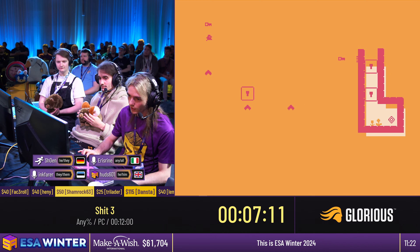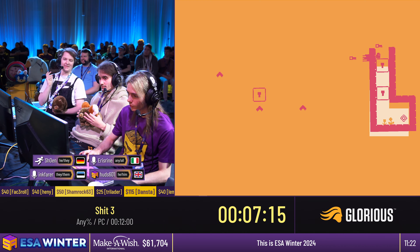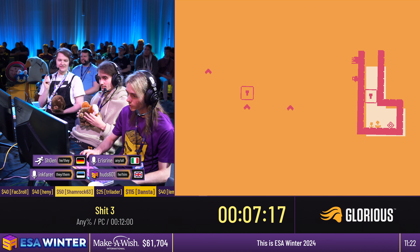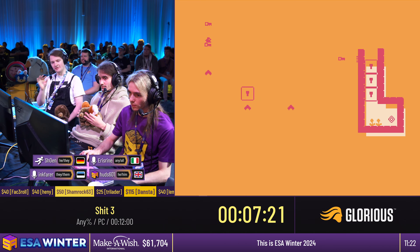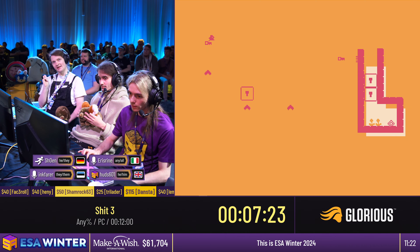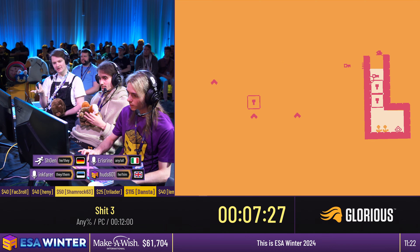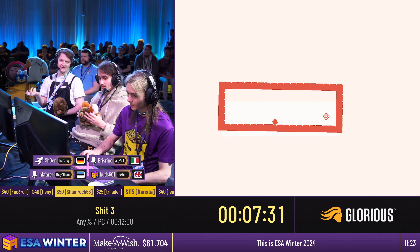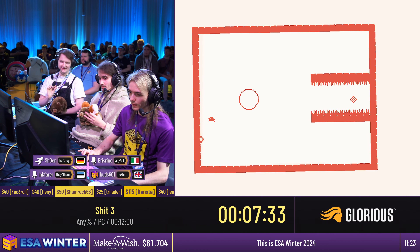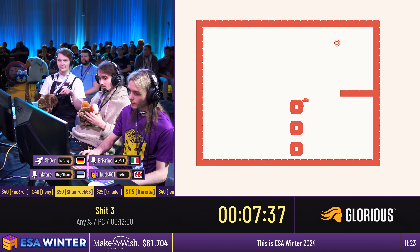Inky, do you want to explain this? So — if you screen wrap, the key follows you, so it zooms across the screen. And if you time it correctly, you can get it to hit one of the keyhole blocks. And if you do it even more accurately, you can get it to hit two of them at once. In that case, you need two keys to hit three keyhole blocks.